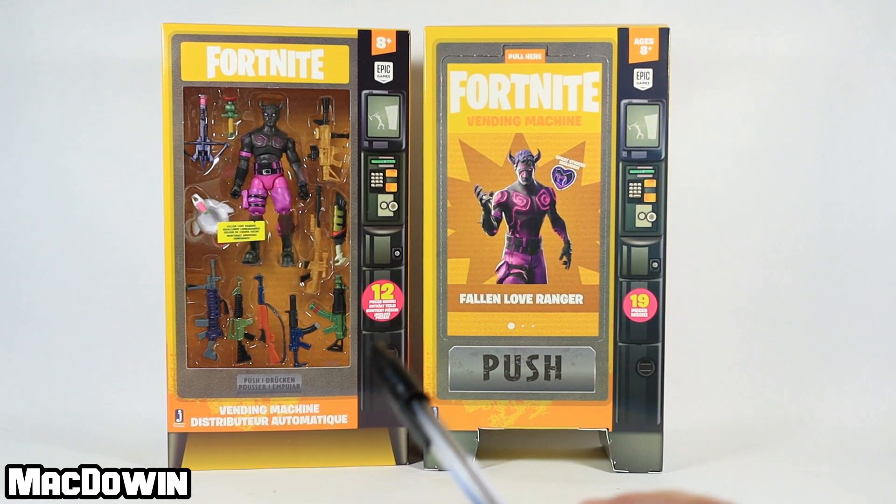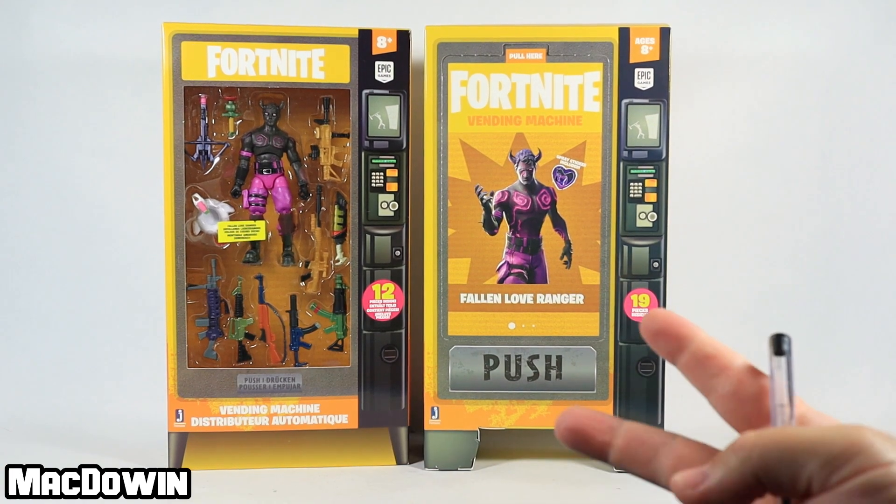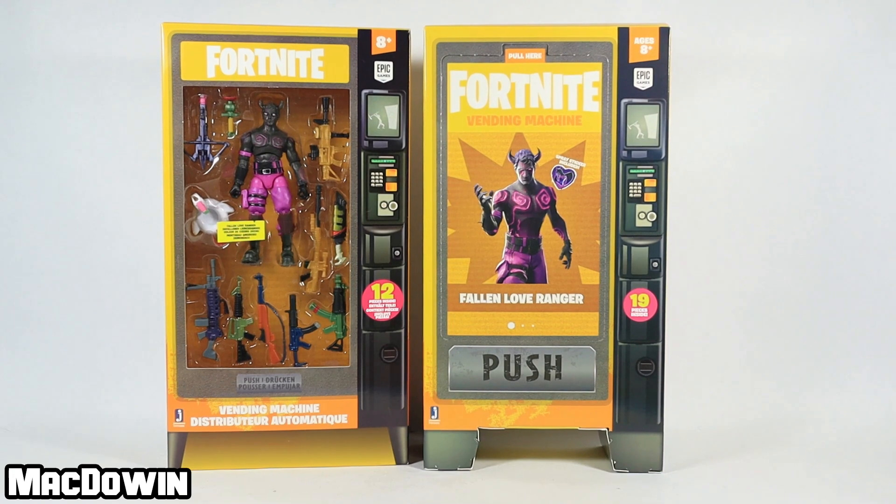Every international version is that way — the Ripley one, the Scientist — they all have 12 pieces. So they're missing two back blings, the spray, and the sticker. There's really no way of getting those items as of right now unless you buy the US version, which I don't know what kind of import cost that would be for somebody outside the US.